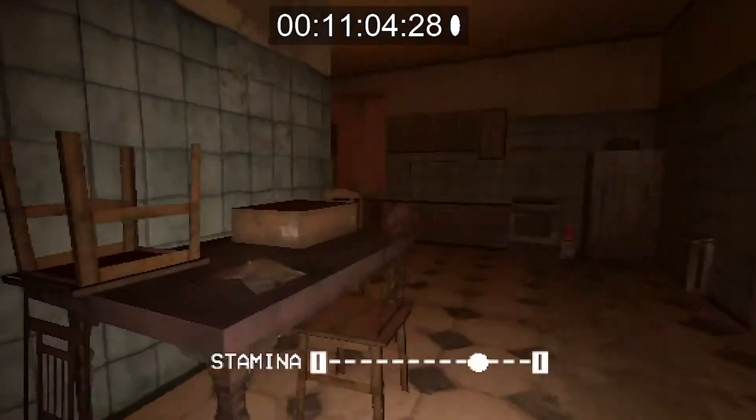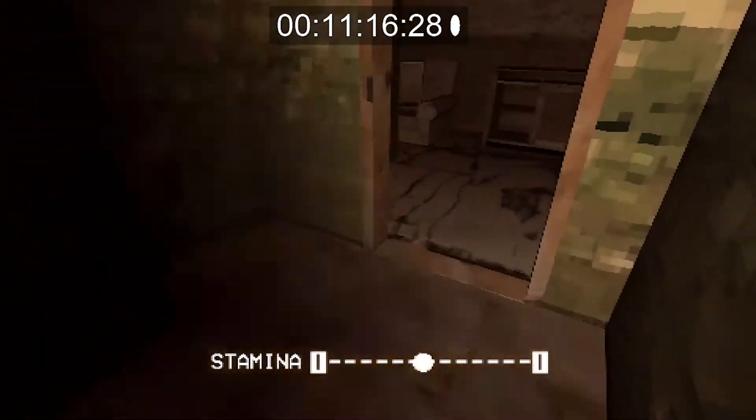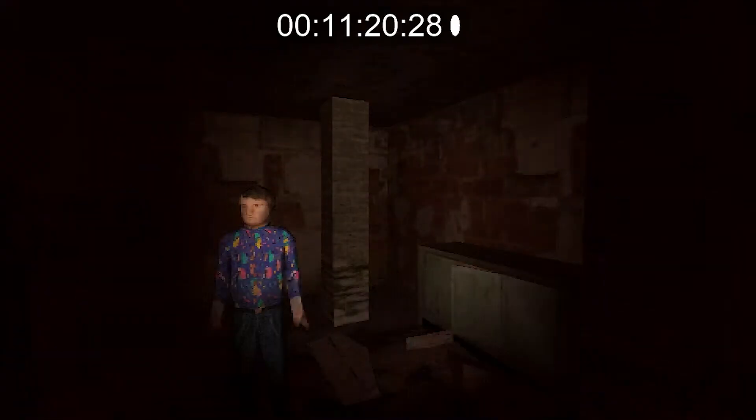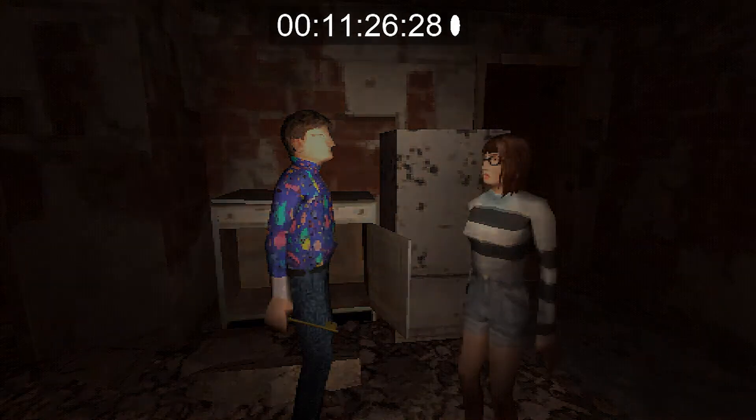What we need to do now is go down into the basement because Tom is in the basement. We need to go into the basement and talk to Tom. Tom is here — Tom will have some dialogue with us but he will also give us a key.